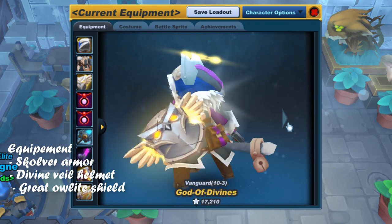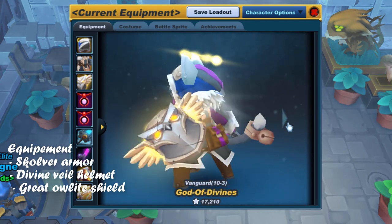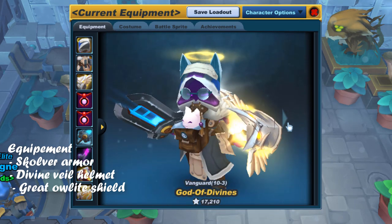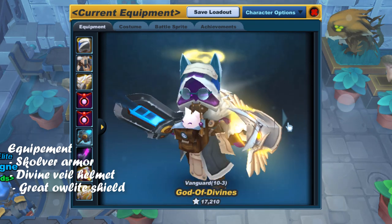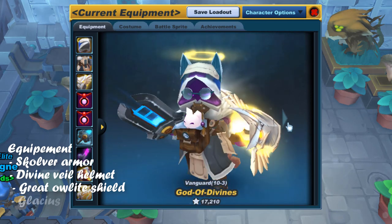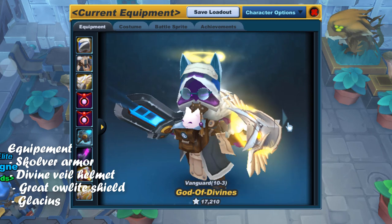Now the eternal question: which sword to go for first? Obviously one of the brandish lines — either shock, ice, or fire. Most people go for fire because, well, it's fire — it looks awesome and deals good damage. But personally, I'd suggest going for the Glacius, aka the ice brandish, because it proves to be very useful when doing Vanaduke.